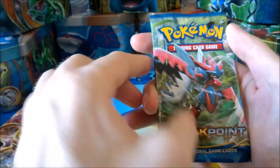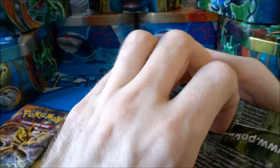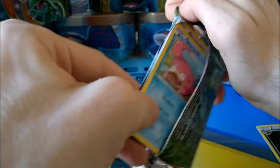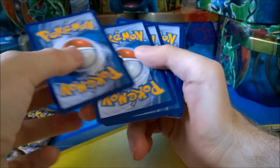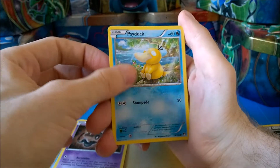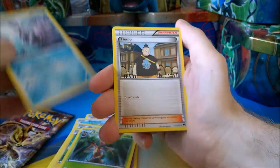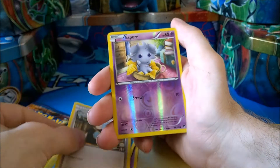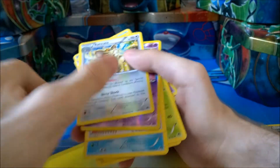Alright, let's do the Mega Scizor and see what we can get. Come on, open up — it doesn't want to open. Okay, so we have a Slowpoke, a Phantom, a Psyduck, a Shellder, a Blitzle, a Kricketune, a Cloyster, a Tierno. Our Reverse Holo is an Espeon, and our final card is a Raticate. So one rare card this time — not too bad.